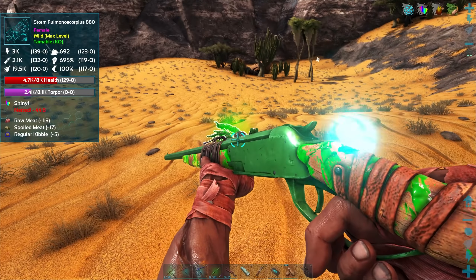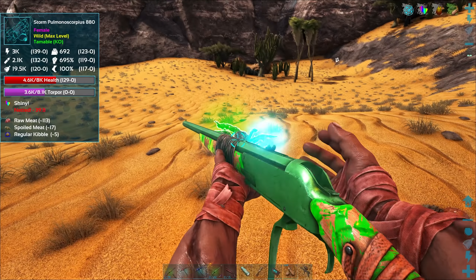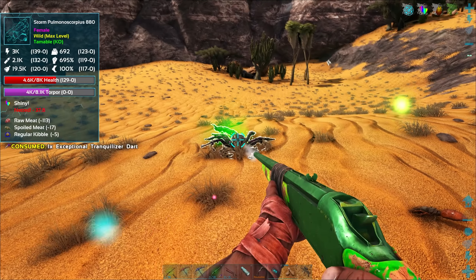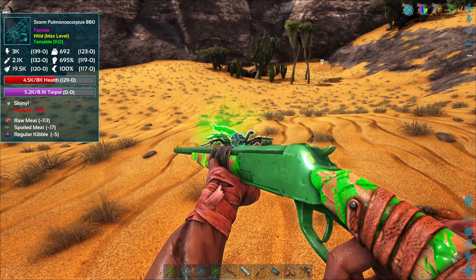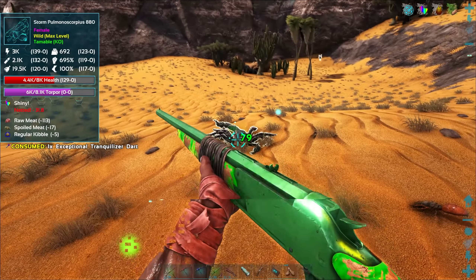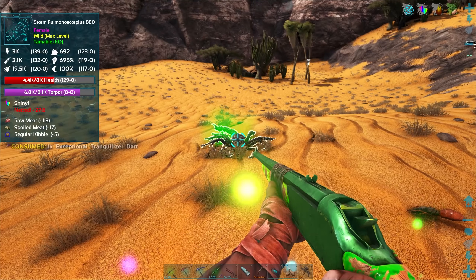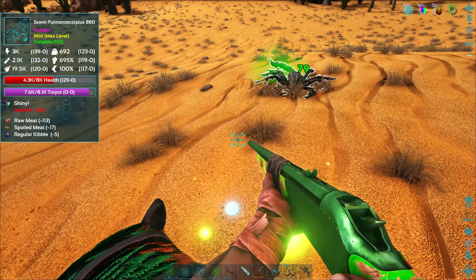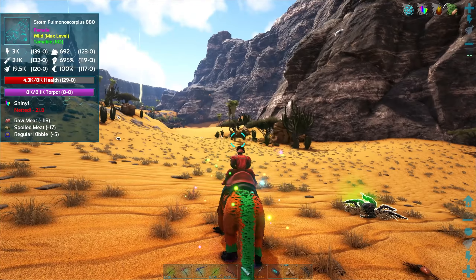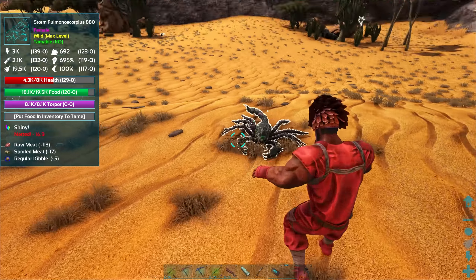It's a shiny one, but it's a normal scorpion — I wonder if normal tranq darts would do better on it. Look at that level, holy crud! This guy might be able to help us knock other things out. Let's make sure we're clear — I think we're good, it's knocked out.